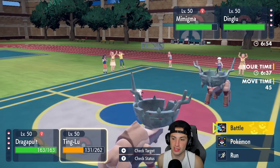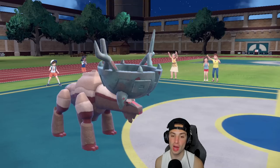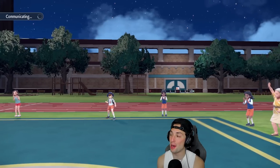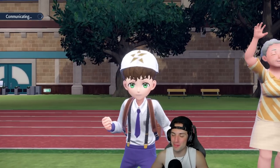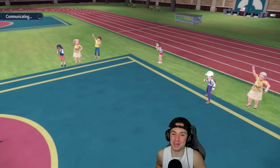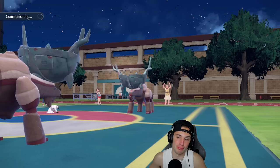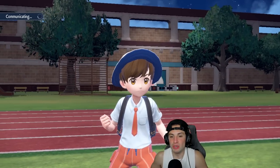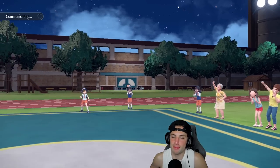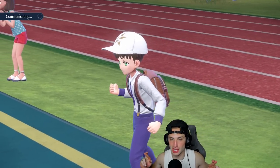He goes for Will-O-Wisp and we dodge it — big time for us. He then goes for Ruination on me, halving my HP. Heavy Slam comes out and Phantom Force will KO Mimikyu next turn. Now we're going for Fissure onto their Ting Lu. If we can land that, it would be wild and really good for us — fingers crossed, it's 30% accurate.